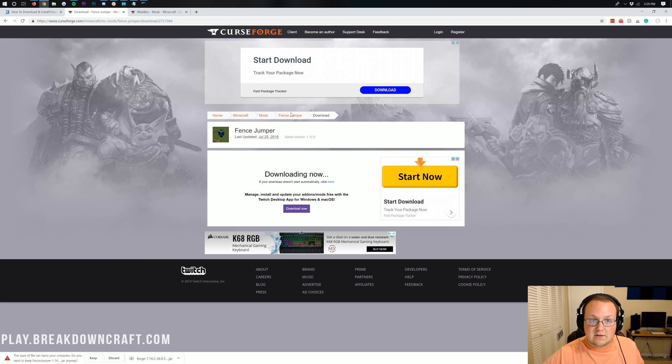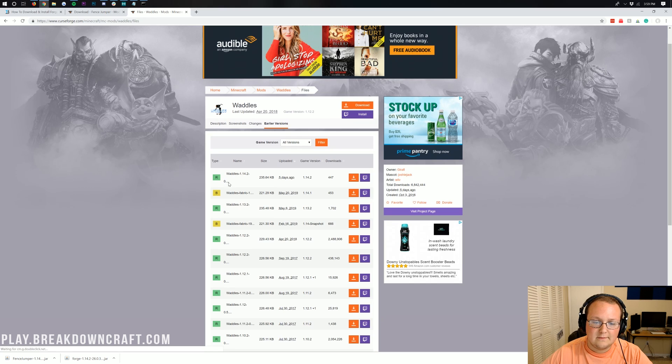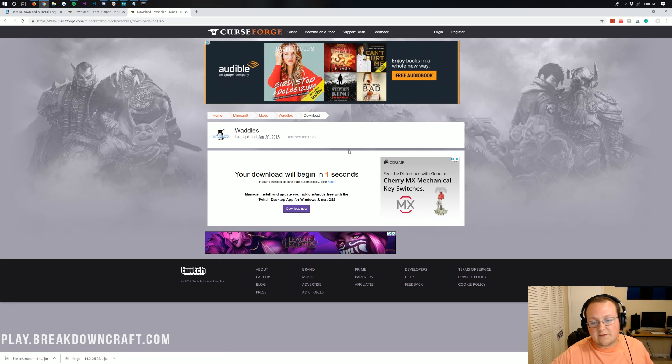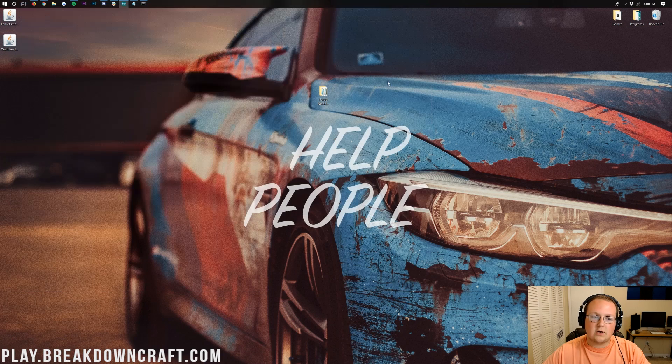If you're on Mozilla Firefox, it will pop up in the center of the screen where you'll need to save it. You can install multiple mods on your Minecraft server, so we're also going to install Waddles — because who doesn't like penguins in Minecraft? Click on earlier versions, and note that this mod doesn't explicitly say Forge because it defaults to Forge. If it were Fabric, it would say Fabric. This one is Forge, so go ahead and click Download.